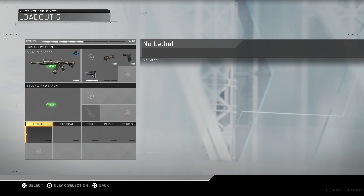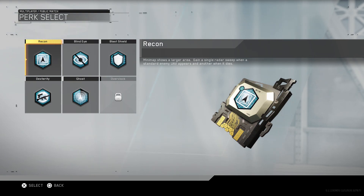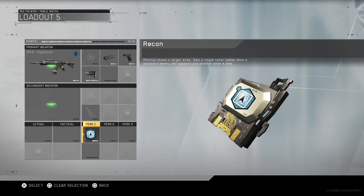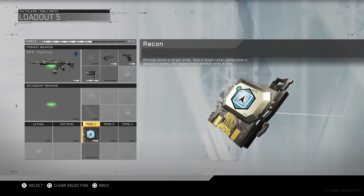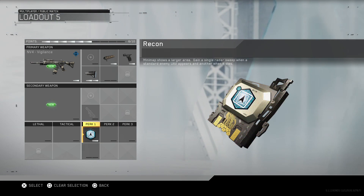I don't use an SMG, I don't use any lethals, I don't use any tacticals. You want to go straight into Perk 1 and run Recon. What's great about this perk is it means that every UAV in the game is going to be beneficial to you, whether it's an enemy UAV killing your teammates, your own team's UAV, or even your own UAV — you're going to get that benefit. And it also gives you a larger mini map area so you can see exactly what's going on, which helps a ridiculous amount.